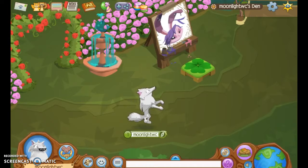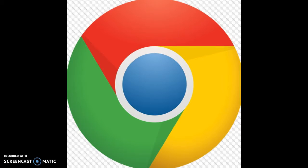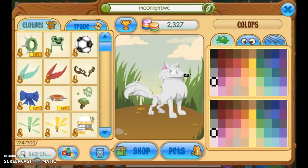Let's get started with Google Chrome. The four colours we'll be using are red, green, yellow and blue. And if we can get some white in there, we'll put that in there. And this is the picture of the Google Chrome logo.